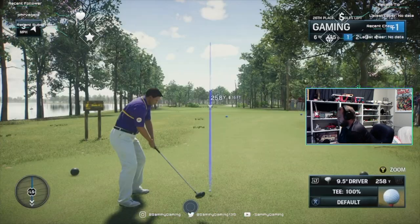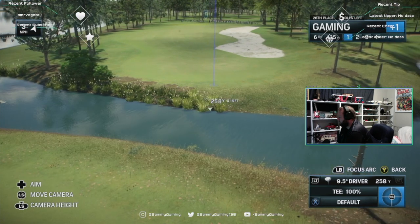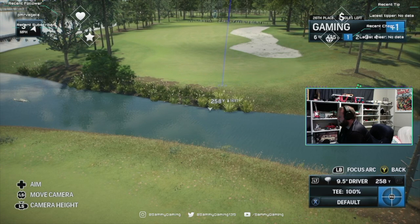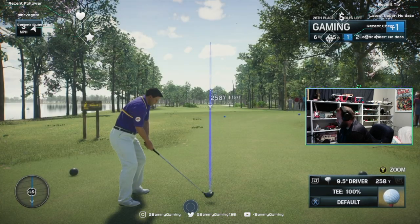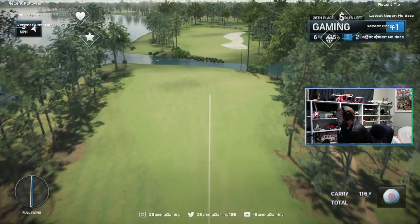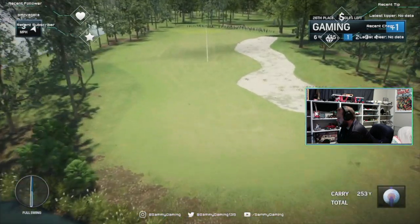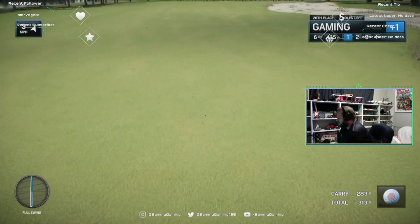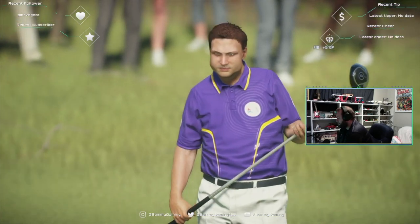Par four sixth here at the Wetlands, 440 yards, and water to deal with. Two choices here, Rich — lay it up short of the wetlands, or chance it: tee it up and flash it across the wetlands, leaving just a short iron into this lengthy par four. Let's risk it for a biscuit. Beautiful swing and the result is every bit as good. Pretty good drive here — another straight one, three hundred yards. Good strike, good lie, good chance to attack the pin.